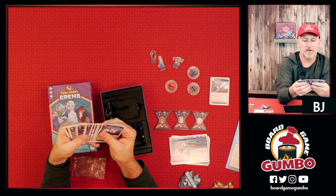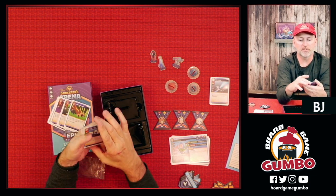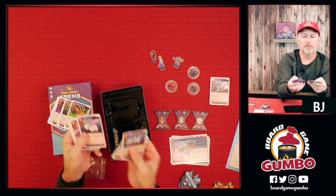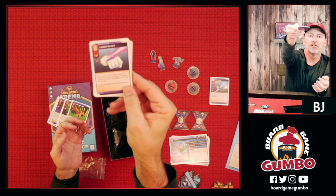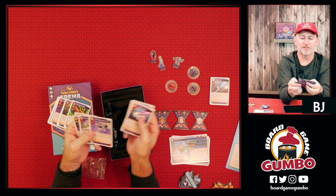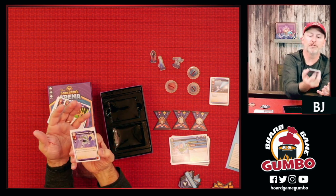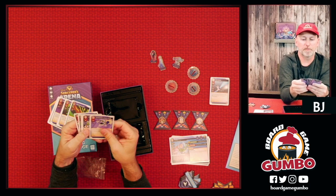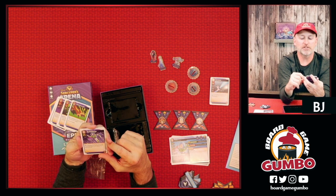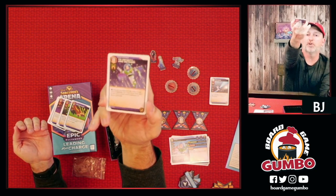Then we've got Buzz Lightyear's deck. We'll recognize a lot of these names — we've seen these movies a million times. Galactic Punch, Laser Blast — that's when he shoots from his arm, right out of the movie. Spinning Wing Kick, where the wing comes out and he spins: it deals one damage to each adjacent rival and moves each adjacent rival up to one space. And of course, To Infinity and Beyond — you knew that card was coming. Choose one adjacent ally, then move up to three spaces; you may move that ally to an unoccupied space adjacent to Buzz Lightyear. Pretty cool card.